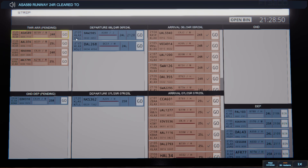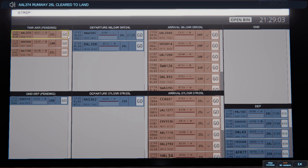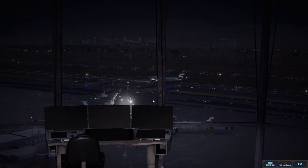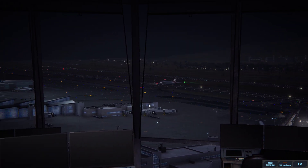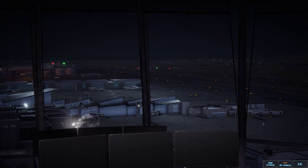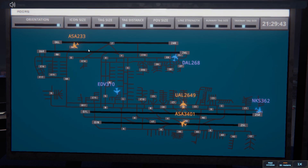Alaska 589, runway 24R cleared to land. Los Angeles tower, American 374 on final 25L. American 374, runway 25L cleared to land. American 374. Los Angeles ground, Endeavour 310 ready to taxi. Here goes the Speed Bird — let's see if he can make it off the ground. Oh, there he goes! That's cool. Alaska 233, taxi to ramp via Alpha Alpha Bravo Charlie 8.